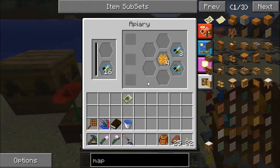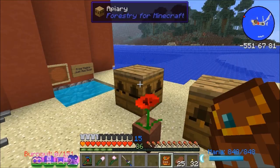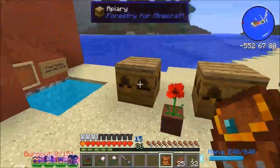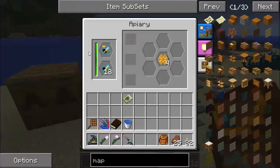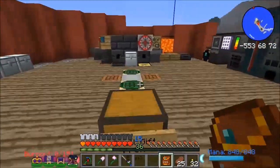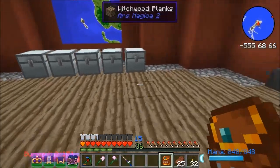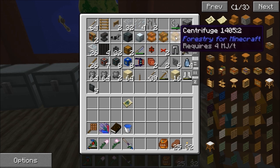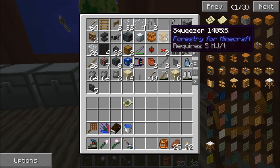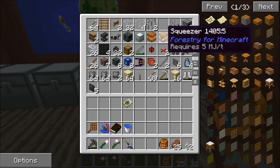I started bees yesterday as well — not automated yet. I did try automating with translocators but it didn't work quite right, so I just took it off for now. I've got a little pristine forest and meadow bee going. I accidentally created a couple of stacks of combs, so I made the three basic Forestry tools: carpenter, centrifuge, and squeezer. I squeezed some seeds to get enough for two impregnated casings and made two apiaries in the carpenter. Very basic stuff.